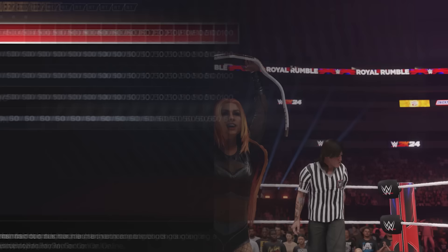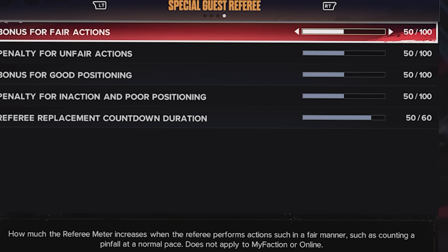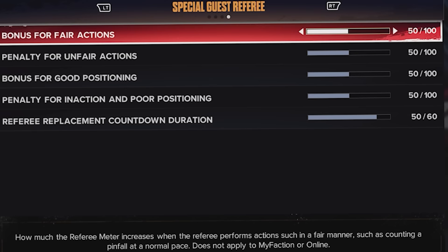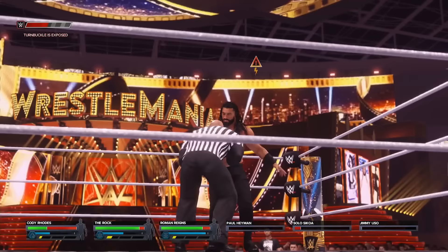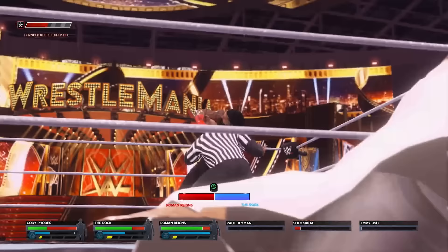The first slider is Bonus for Fair Actions — everything is set to 50 by default. This controls how much the referee meter increases when the referee performs actions in a fair manner, such as counting a pinfall at a normal pace. It does not apply to My Faction or online. The cleaner referee you are, the bigger the bonus. This lessens the chances of a referee run-in if you cause shenanigans later. You can slide it up for faster bonuses or down to around 30-40% for more realistic feel.